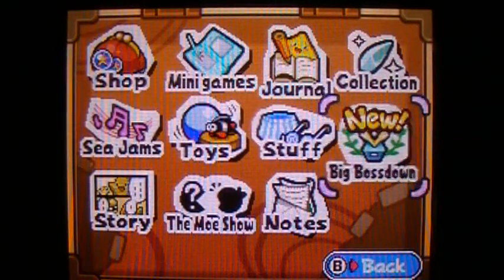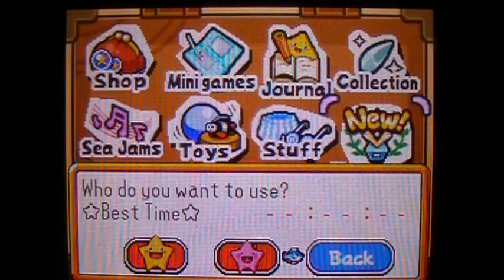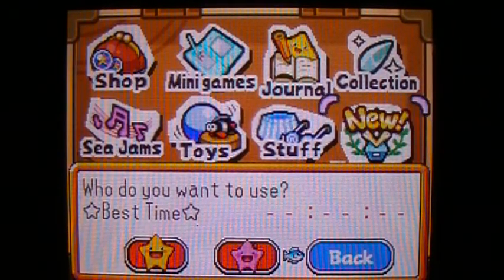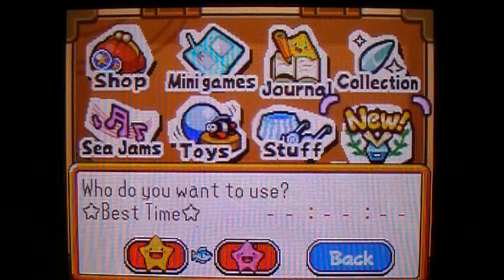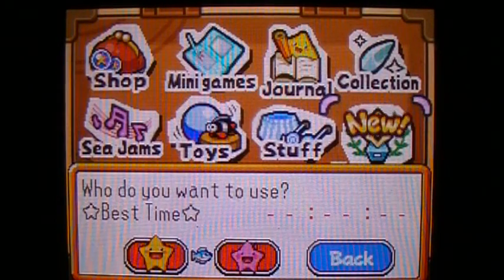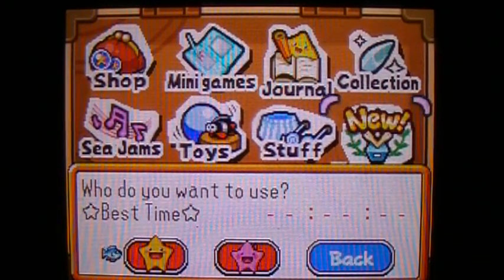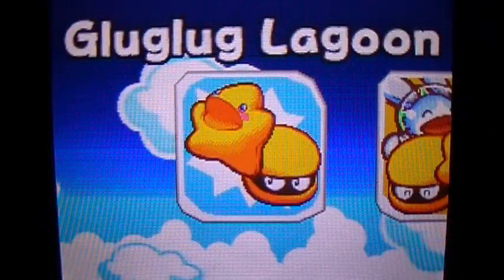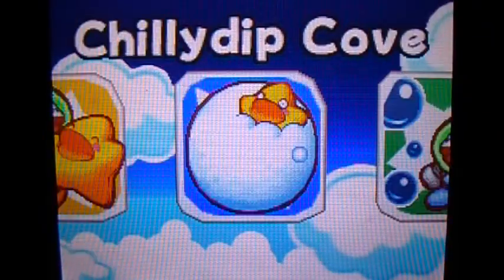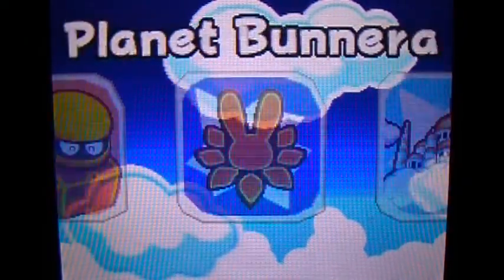Finally, we unlocked the Big Boss Rush, and what we basically get to do is battle every boss in the game. We'll have to beat this at least once with either Starfee or Starly in order to unlock another world. I'll be doing it with Starly because you also get a different cutscene if you did it with Starfee, which we already have. Let's go to World 9 that we unlocked and take on the Boss Showdown.